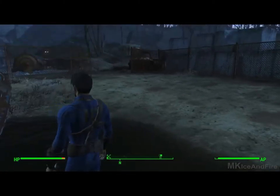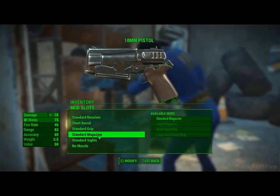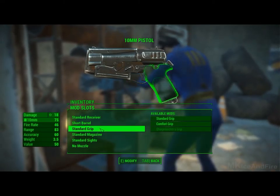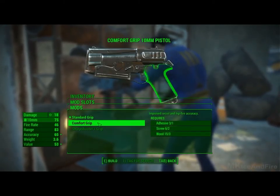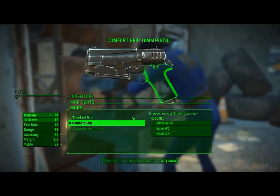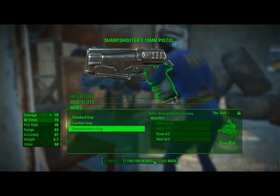They also added a large crafting system, allowing you to utilize the junk that you find around the world. Most of the items you find in the game can be used. Junk items, such as alarm clocks or fans, can be dismantled to further upgrade weapons, or make physical in-game items.